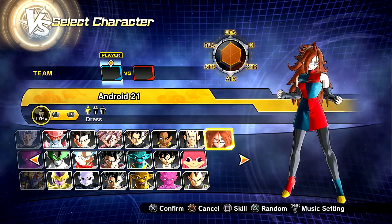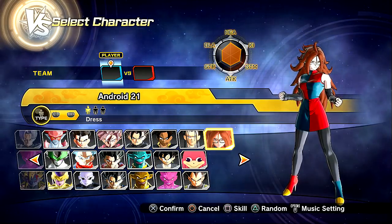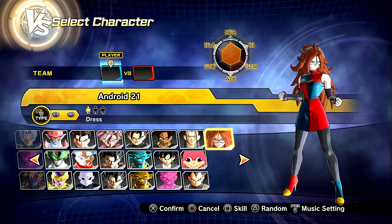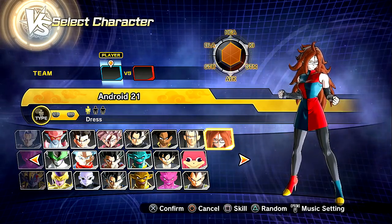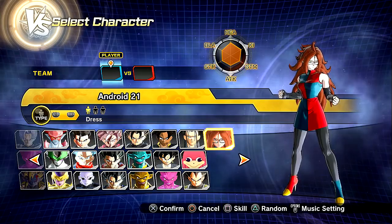So if you guys saw yesterday, a ton of content was released on Dragon Ball FighterZ. We got the confirmation and official gameplay footage of Android 21 in her Majin state. If it's a spoiler - at this point, it's not really. It's been released, it's been publicly known since like last week. But I digress. I'm not even going to get into the spoiler issue I was having on my other videos.